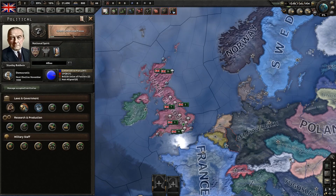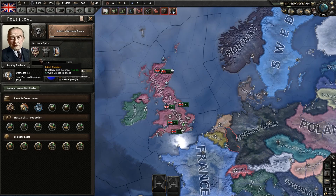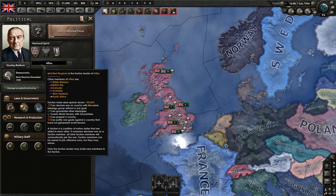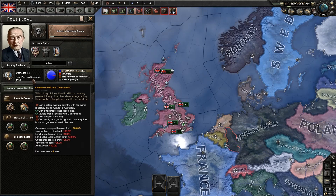Now you see we have a few options to choose from and a few things to look over. We've got our leader. We've got a button that says Select National Focus — I'll get back to that in a second. But here are our national spirits, which are just modifiers that affect how your country performs in the world. Based on its historical period, you will add and remove these throughout the game. Then it shows what faction we're in, our political party, our major ideology — we're democratic — and it tells us our election.